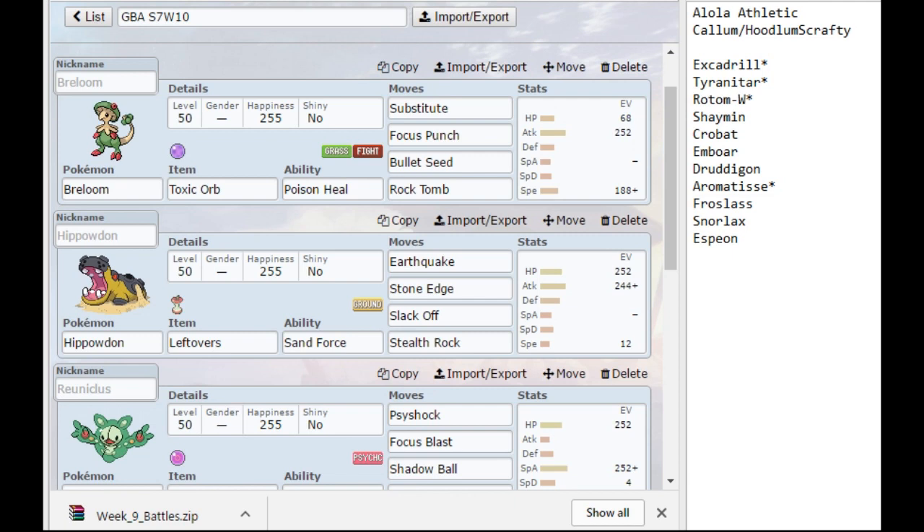You can see his team on the side there. I put little stars beside the Pokemon that I'm pretty sure he's going to be bringing. He does have access to sand, and that's pretty good against my team. He doesn't even need to run a lot of speed on Excadrill under sand to outspeed things, so that allows him to get more bulk. We have our Focus Punch Breloom outside of the Crobat and the Aromatisse.